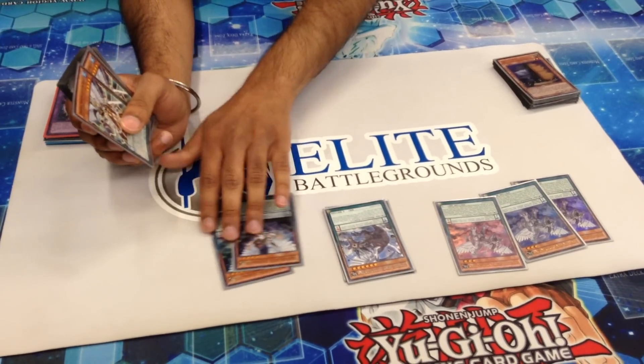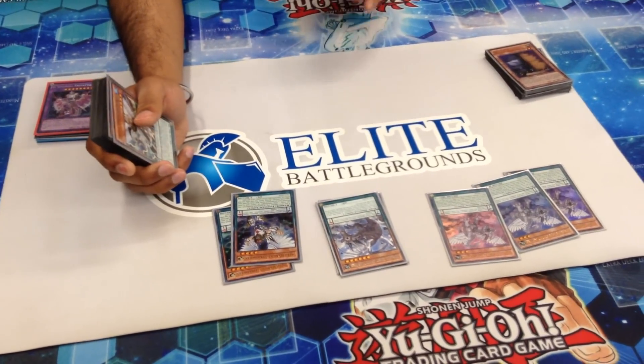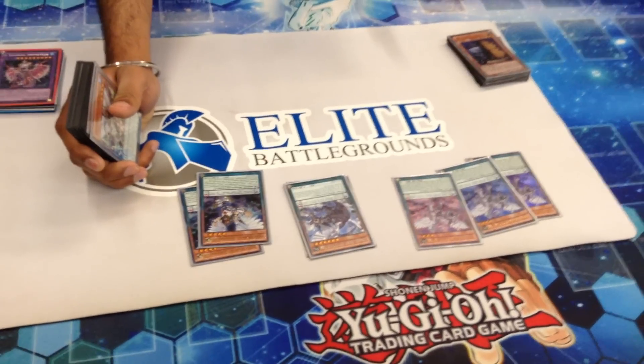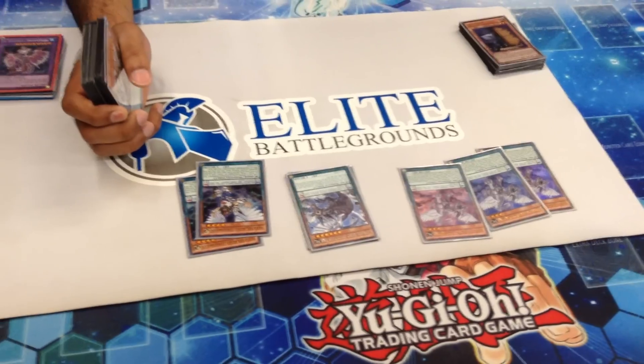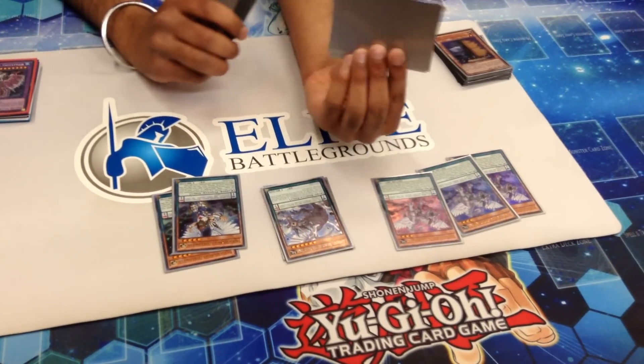Two Zephra Thubin. It's a Talonite. When it's Pendulum Summoned, Normal Summoned, or Flip Summoned, you can tribute a Zephra Pendulum Monster or Talonite Monster and destroy a face-up card on the field. It's very useful — I cannot understate that.